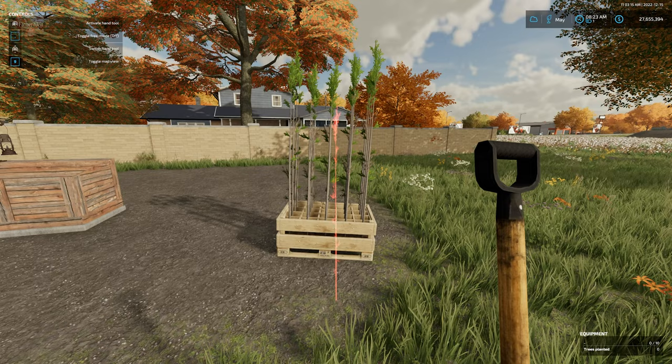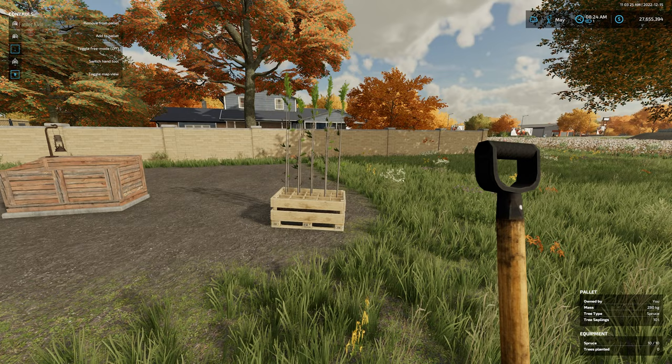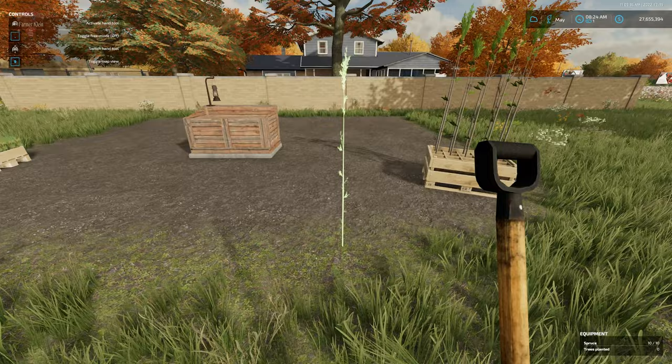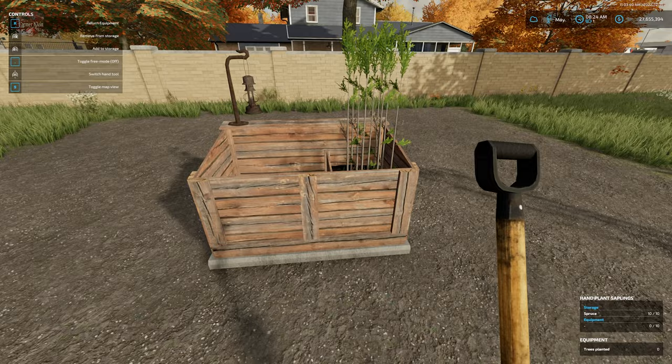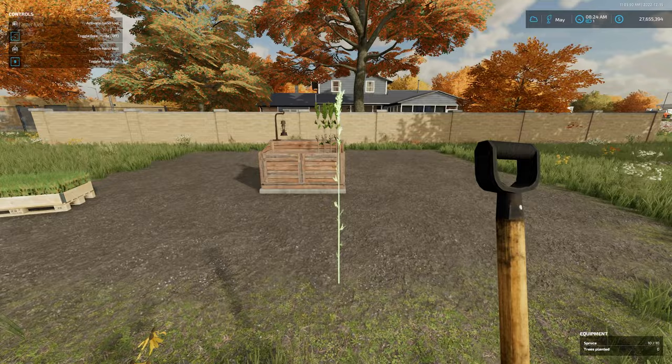Once you have that, we need to get some saplings. Activate your shovel, come up in front of your pallet of saplings, and you have the ability to remove from pallet — which is right click. When we do that, we've taken 10 out of our pallet. We can put them back with a left click, or we can also put them into storage. This building has the ability to store 10 saplings as well.